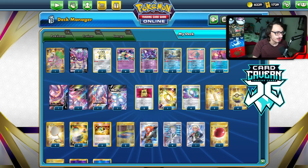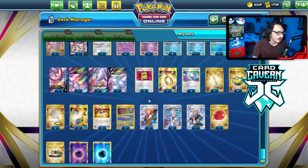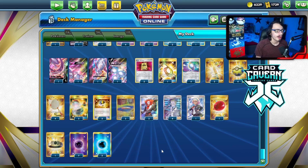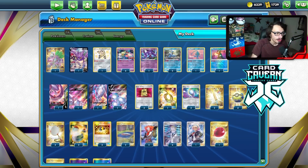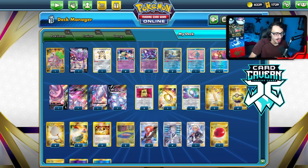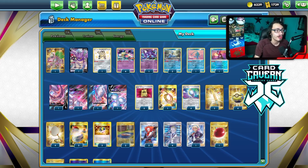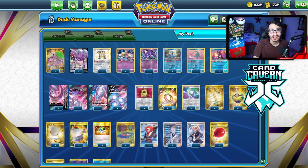That's really it for my Mewtwo list. Since we had to cram in a lot of cards, I did have to sacrifice some of the switching cards. We do play one Rope, two Switch, four Net, and one Balloon. I am playing a Choice Belt for Final Burn to do 330 against things like Kyurem and stuff, which is really important. Let's go try the Mewtwo deck out on PTCGO and see if we can get some wins with Mewtwo V-Union and show off the Mewtwo V-Union Lost Zone engine.